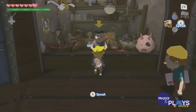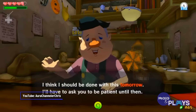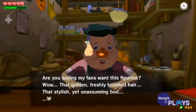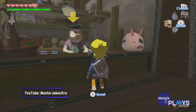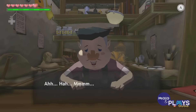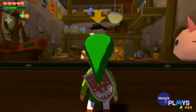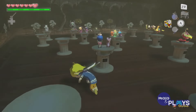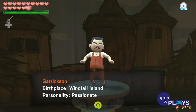In Wind Waker, Link can show pictographs of enemies and characters to Karlov, who turns them into figurines. But there are some important caveats. First, you have to upgrade your picto box through a smaller quest so you can take colored pictographs. Karlov also won't accept pictographs where the subject isn't facing the camera, or ones that don't show enough of their body, which is obviously pretty hard to get for most enemies and bosses. Additionally, there are a few legendary pictographs that cost 50 rupees each, and certain others that can be missed, requiring a second playthrough if you do. It's another quest made easier in the HD remaster — the deluxe picto box is available from the start and holds 12 pictures instead of 3, and successful ones are marked with an icon so you don't waste any time. With 134 figurines in total, the original version is a beast.